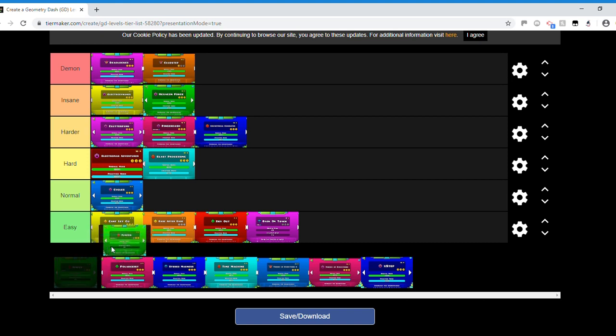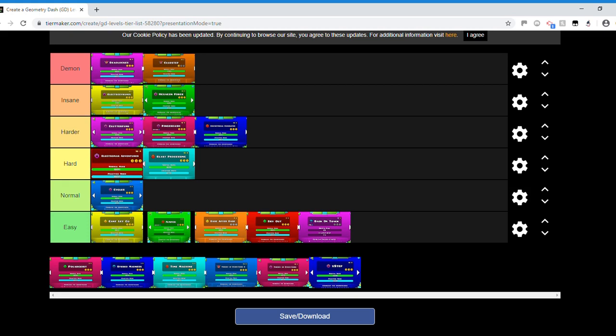Jumper is in the easy tier. In my opinion it's easier than Can't Let Go. Can't Let Go has one decently difficult part — there are places where you can die. Jumper is just easy all the way through. The cube timings in Can't Let Go are much harder than in Jumper, and the upside-down parts in Can't Let Go are much trickier.